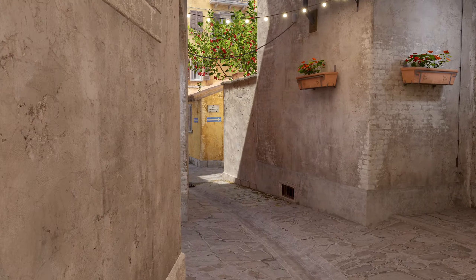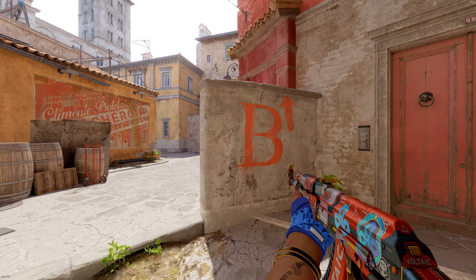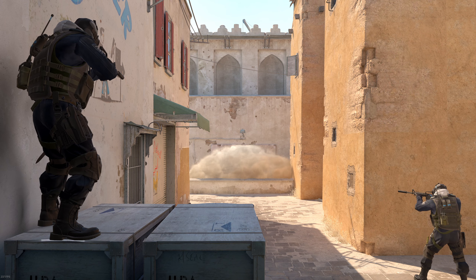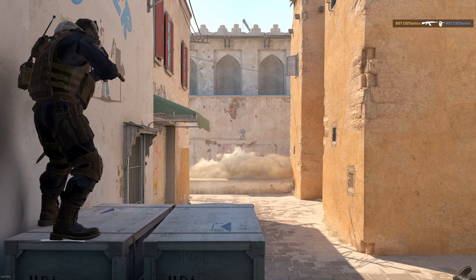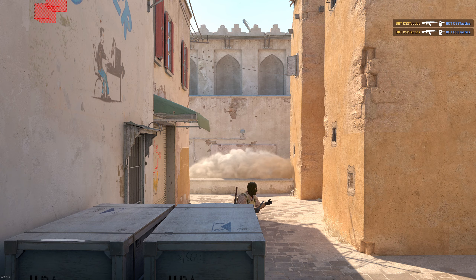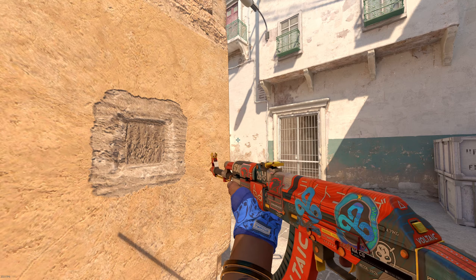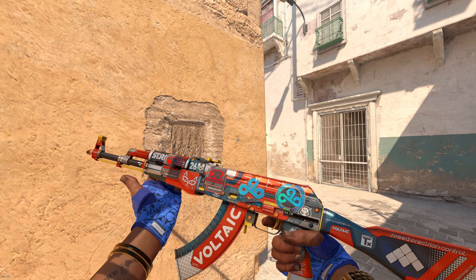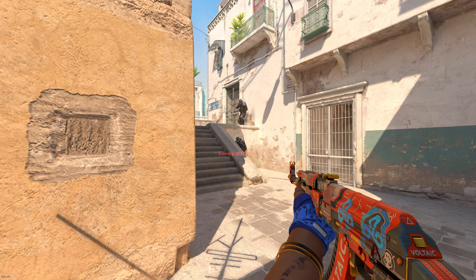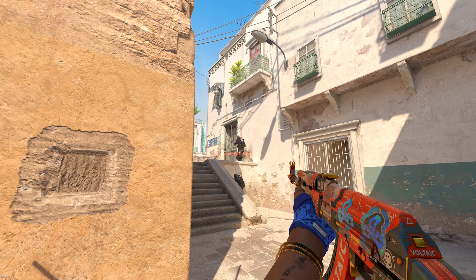Before we finish up, let's do a quick recap. We've discussed how to be more impactful by taking map control in a smart, linear fashion. By improving our angle clearing with better crosshair placement and movement, we can take contested areas on the map much more effectively. So that brings us to our final segment — what happens when Counter-Strike stops being linear? What happens when you have to peek into a position where there are two angles to worry about?